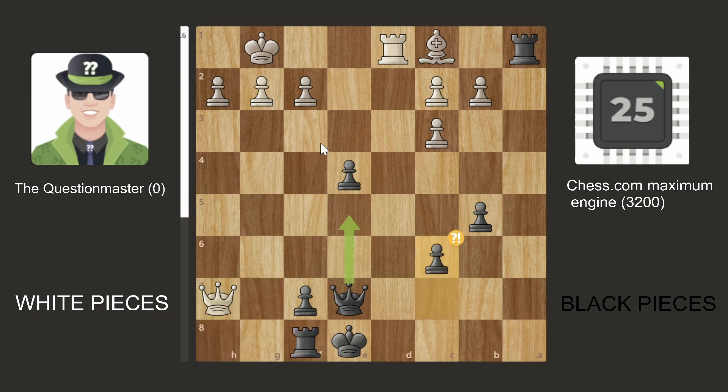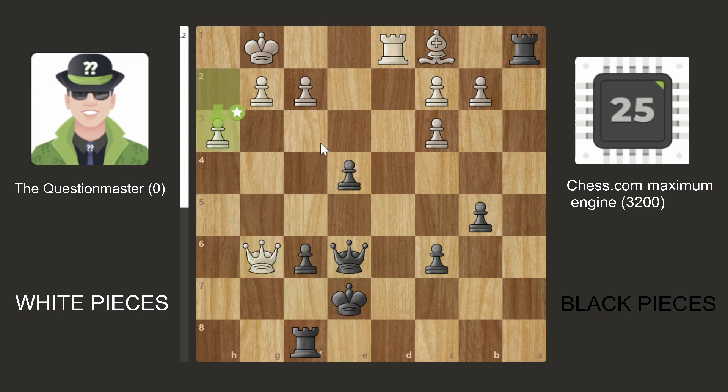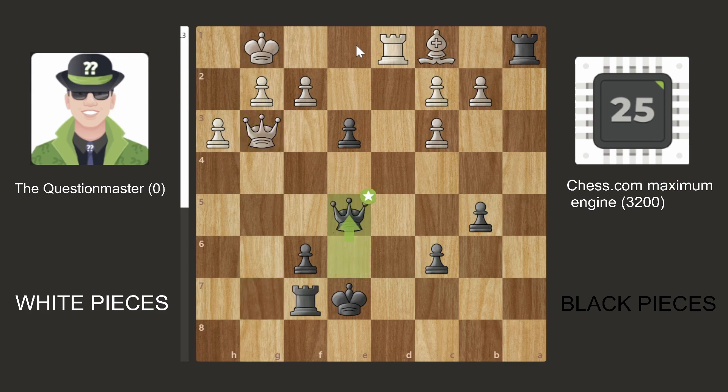They took, took, and we went C6. Queen F5, Queen E6 offering the trade. The Question Master bot doesn't want the trade, went F6 check, up H3, then E3, looking to put some pressure on the king — maybe push a pawn in the future and try to make a queen. Queen G7 check, Rook F7, Queen back to G3, Queen E5 still offering the trade. But we have Queen G8, which is a great move.